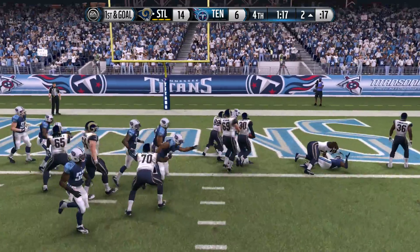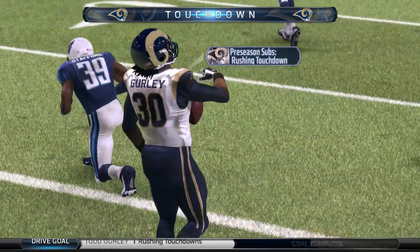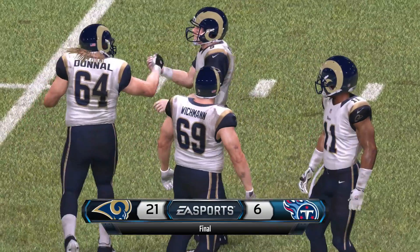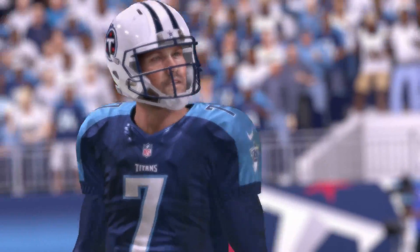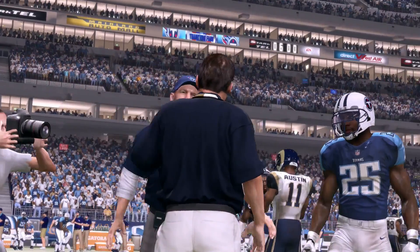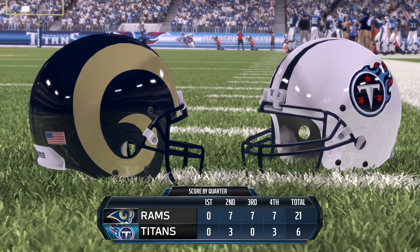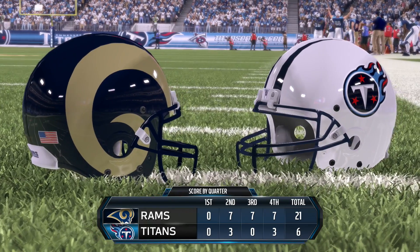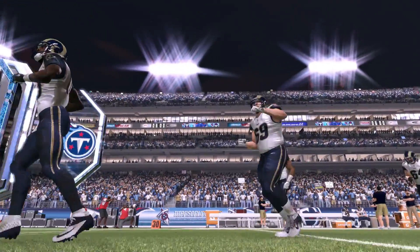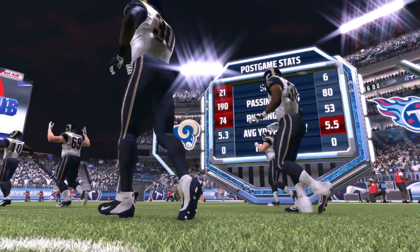We end the drive the right way — Todd Gurley finishes it off for the score. A nice game from Gurley: two rushing touchdowns. We come away with the win, 21 to 6. We got to see a little bit of the stars, and quite a bit from our rookie Todd Gurley. Hopefully next week's game the stars get extended playing time. Until then, this is Redmond signing out.